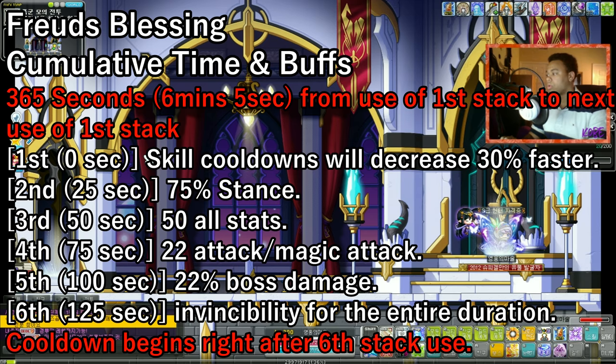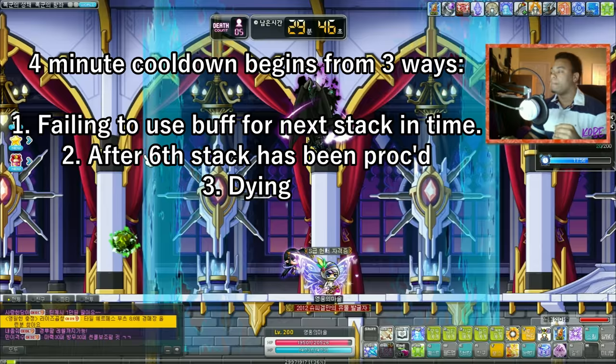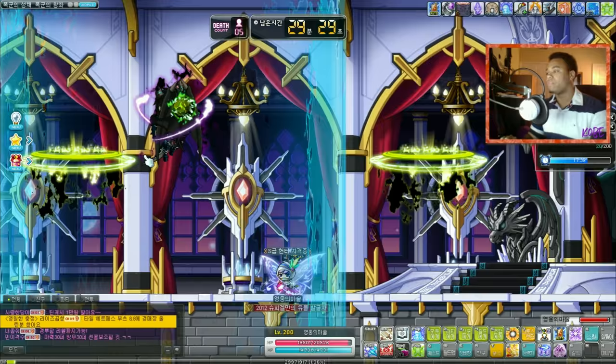Now at Easy Magnus, I'm going to start using Freed's Blessing. One of the key points is to stay alive, because if you die it will proc the four-minute cooldown. You also cannot use the skill mid-attacking — you have to stop attacking to actually proc the skill. As you can see right there, it shows the buff and you have five seconds to hurry up and switch to the next stack, or it's going to go into the four-minute cooldown.